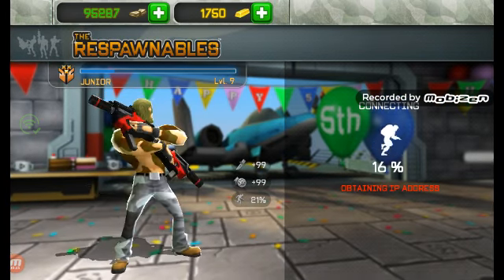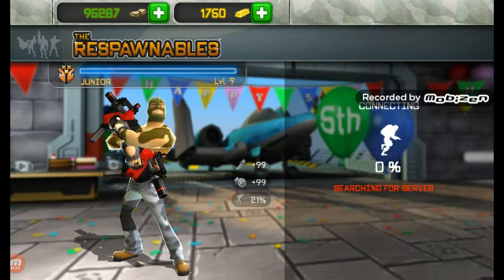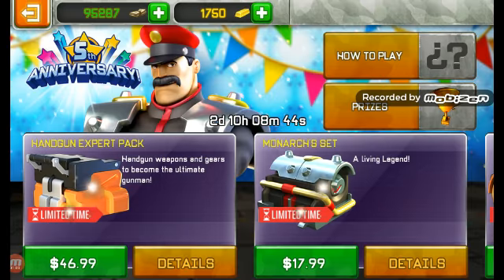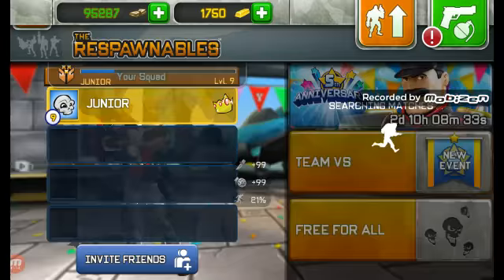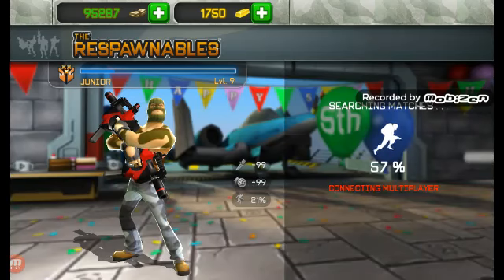This is the prize you guys get at the end of week three of the fifth anniversary event that Respawnables is going down with. I'm pretty sure after the fourth tier they're bringing down the Christmas event, so hopefully that's going to be a lot of fun. You guys get this cool lightning skin - I don't really like the lightning skin, I like the OG red skin because my favorite color is black and red.